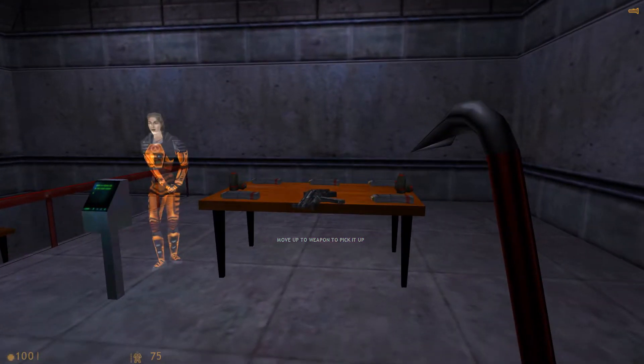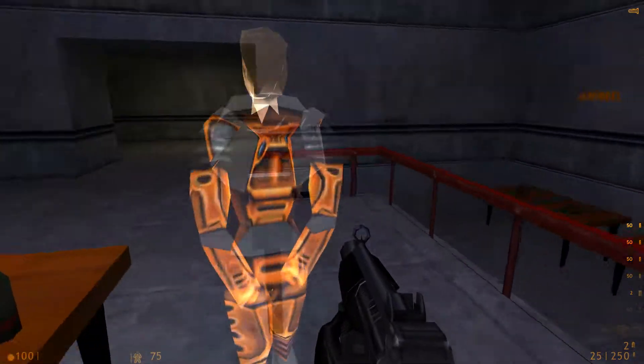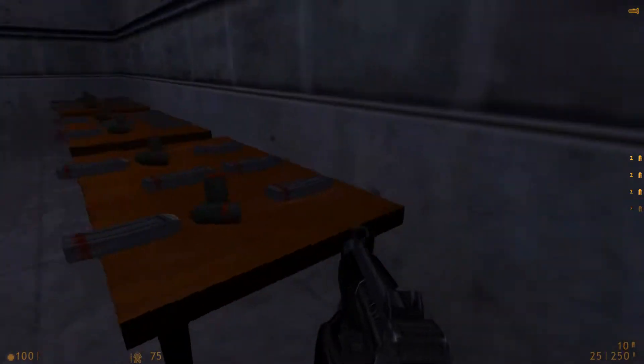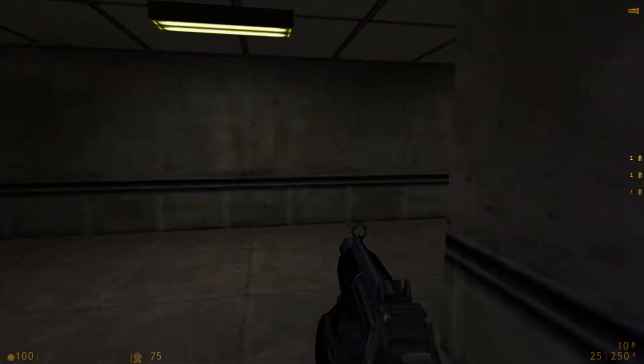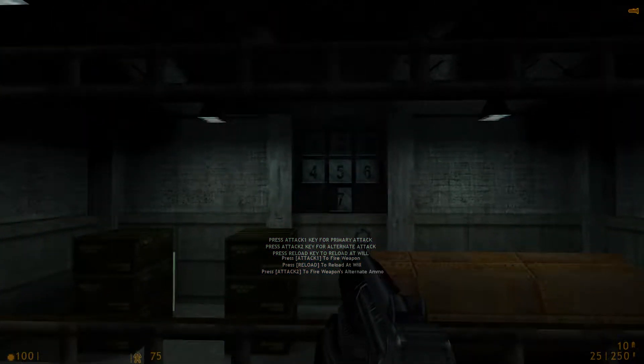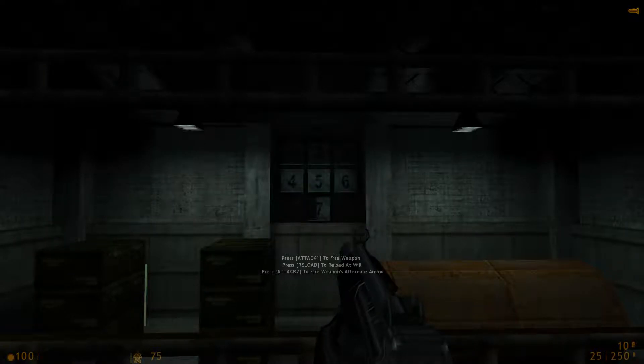Welcome to the Black Mesa target range, where you will receive training in firing a weapon, reloading, and firing the attached grenade launcher. Please pick up your weapon and advance to the firing station. You'll have to hit every target in order to complete the course. But if you missed the first time, don't worry — it will come around again.